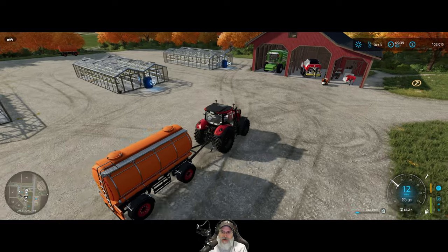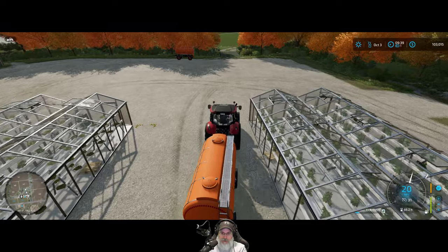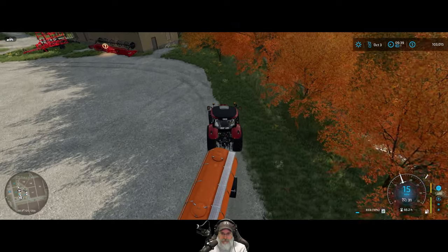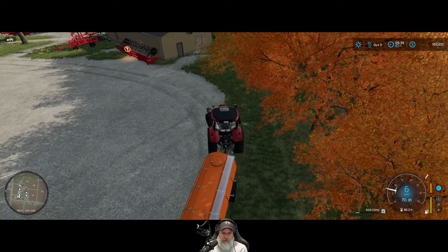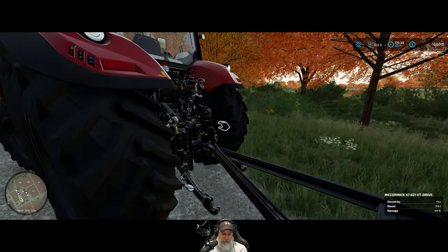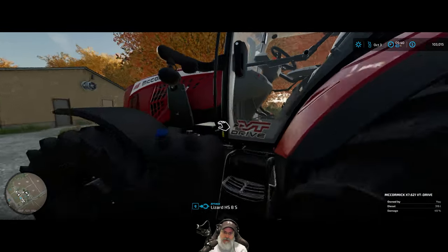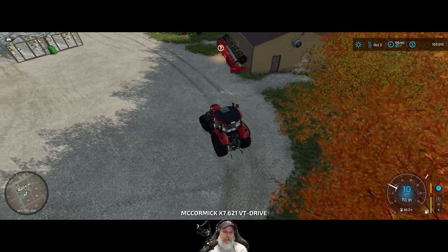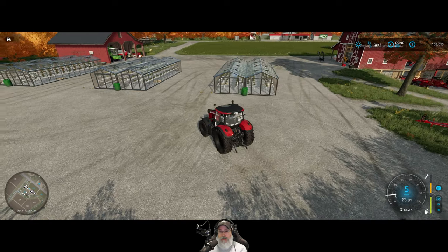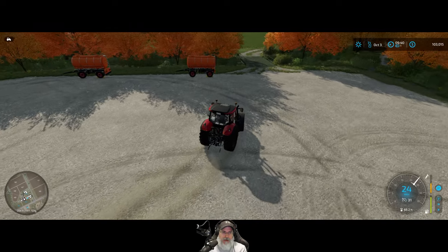No reason to offload the fertilizer from the tank — we'll just keep it in there. Let's park it in its usual spot. Pop out, disconnect the wires, and disconnect the hitch. I love it! Alright guys, I'm going to wrap up the episode here. I'm going to go fill all these up with water, and I'll do that off camera.